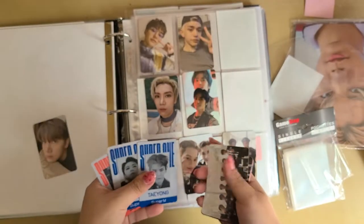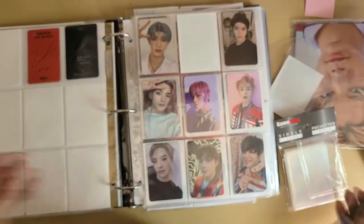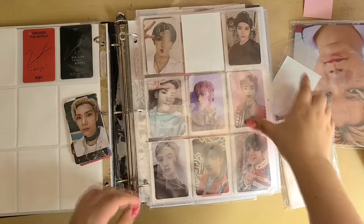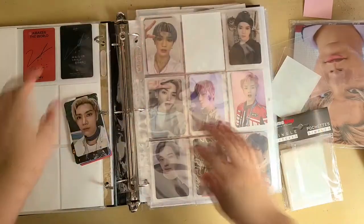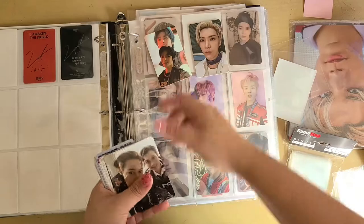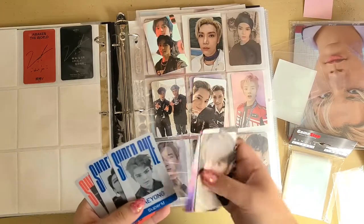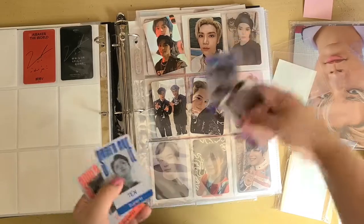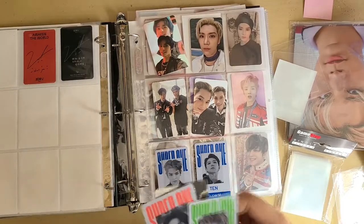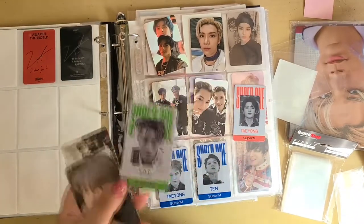I think I'm going to give them their own page, so this page will be a random miscellaneous page. I went and got a nine-pocket sleeve. I want to have the member on one side with the unit, and maybe put their ID cards here. I have one card I wanted to trade for Ten but can't find a trade, so hopefully I find one eventually.